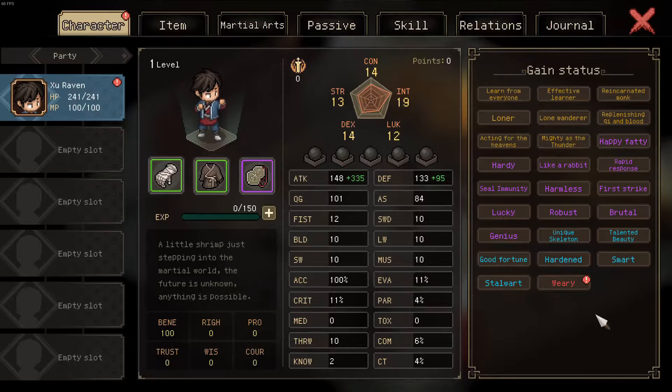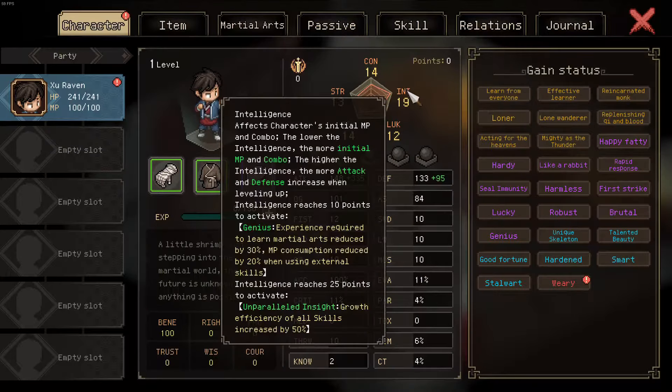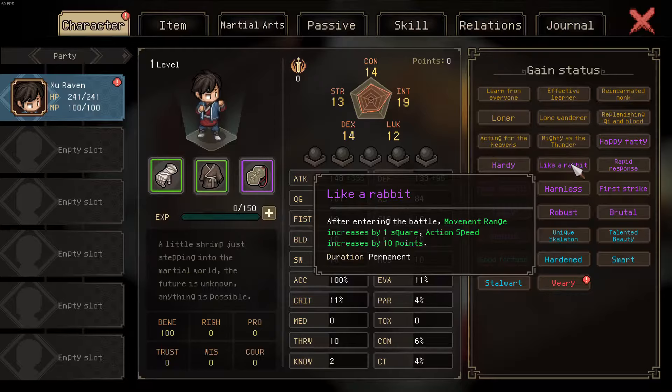There are two essentials to this method. On one hand, either the reincarnated monk trade, which grants an initial benevolence of 100 alongside other very good bonuses, or if you do not have that trade unlocked yet, the saint trade, which sets all different values to 100. It's not that good and is a point waste, but it's your only other choice. Additionally, you need at least 10 intelligence, high dexterity, and the trade 'like a rabbit' for its movement range increase of one square, which is very helpful.